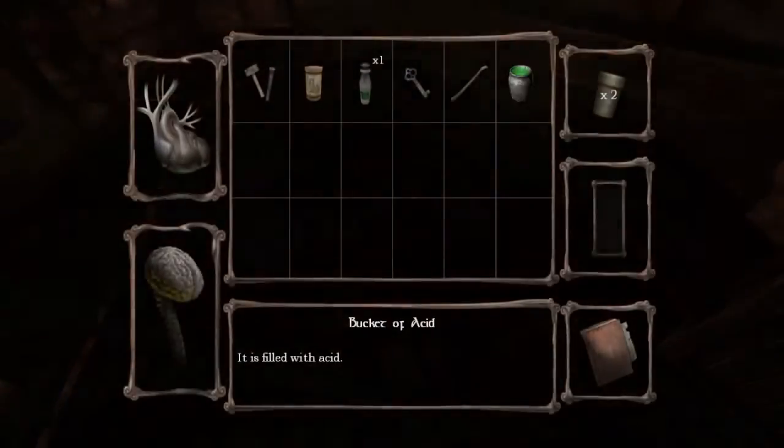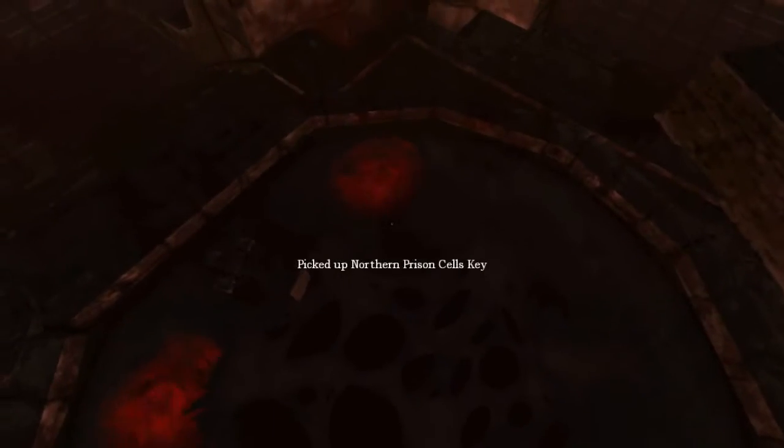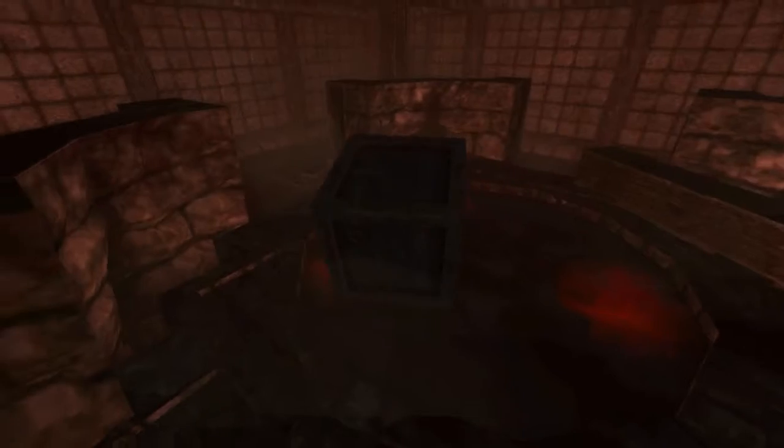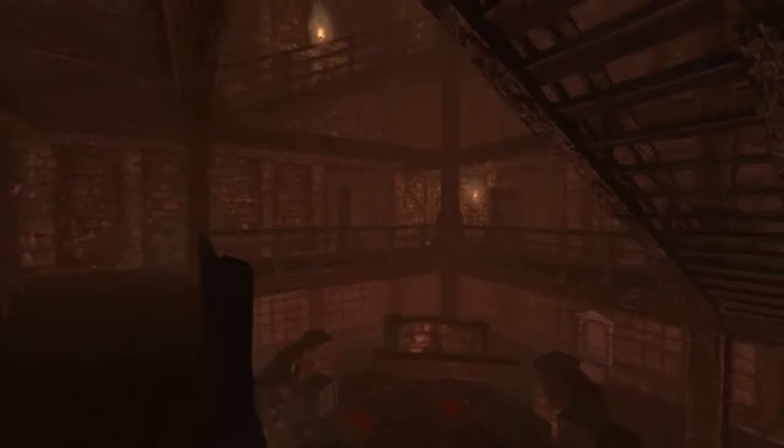Running around in circles — whoever made this building really needs to learn about elevators. Let's try this out — there we go! There's a key — that's it, that's all there is: a northern prison cells key. It's pulsing, that's creepy. I threw something in there. Okay, let's go up to the northern prison cells, which is what that other door said.